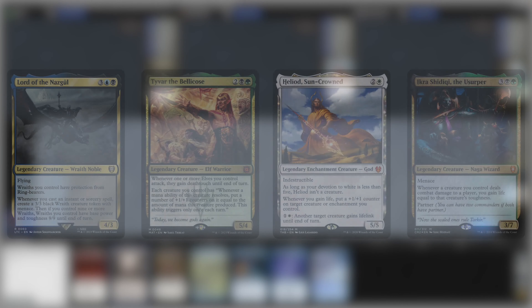Today's shoutout is for Zuldinga. Lord of the Nazgul versus Tyvar, Heliod and partners Ikra Shadiki and Tymna.